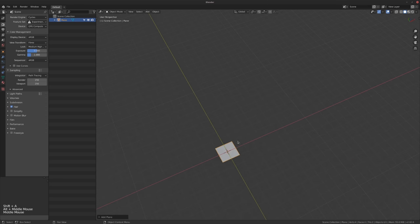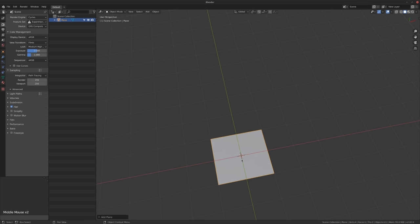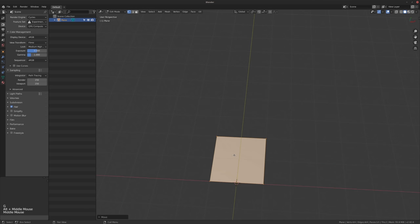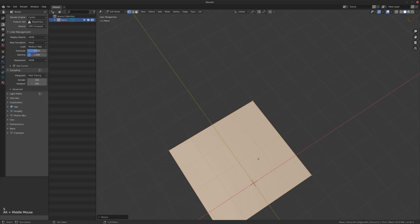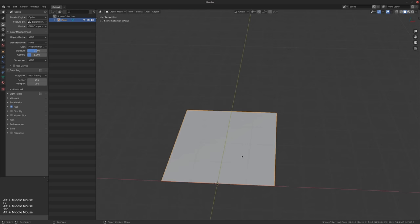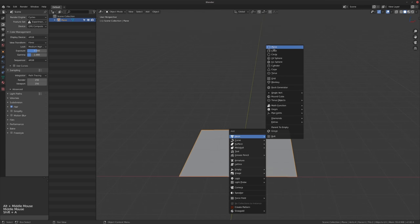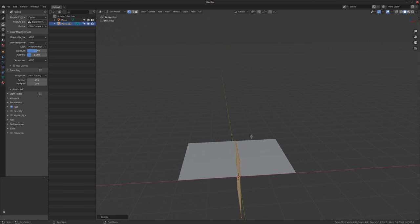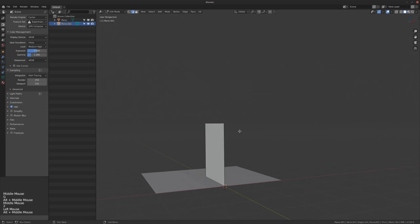I'm going to build a very simple scene but with modifiers to show you how quick you can build something up and to show you a new feature that's been added to some of them. We're going to build a fairly basic architectural scene - just a corridor with some pillars and that's it. I'm going to build a ground plane and then a wall. You'll see this shape up in just a second - this is just to show you what went before.